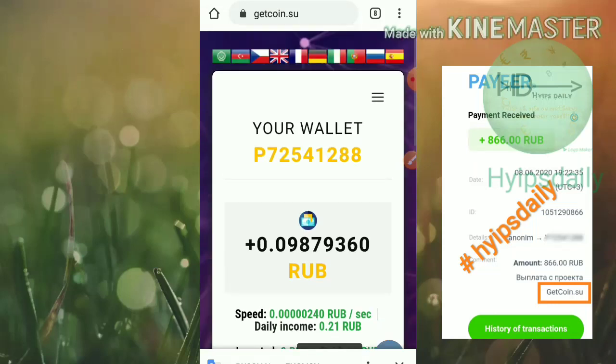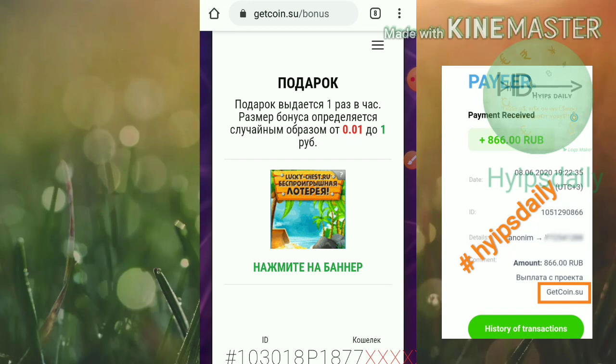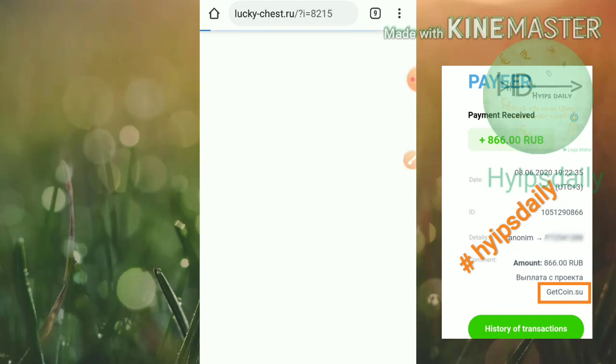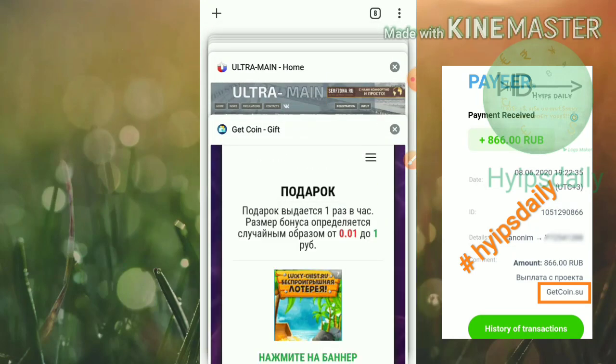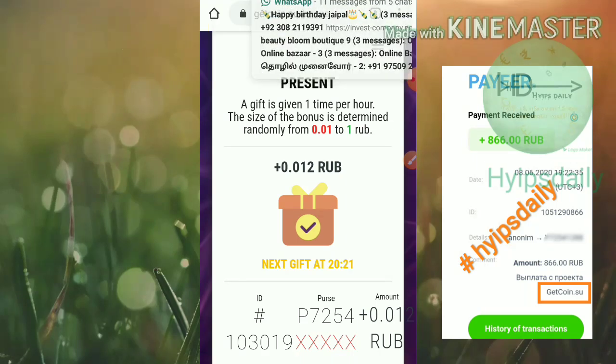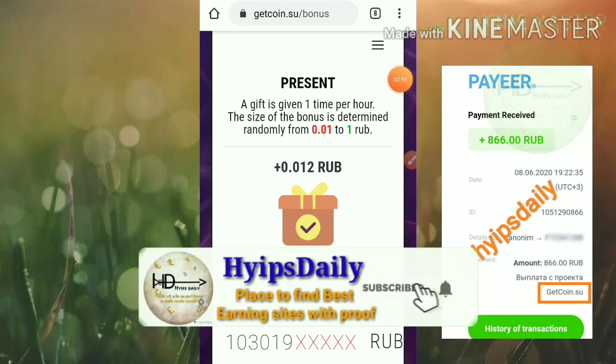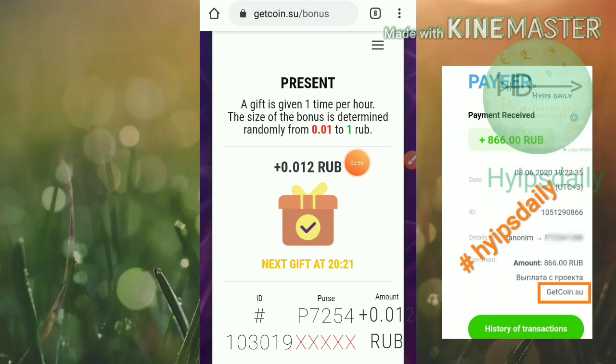You can also mine free rubles by going to the drop-down menu and hitting the present button, which directs you to the bonus page. You go to the banner and return back to the site. You can see I earned 0.012 rubles from here. Every hour you have a chance to earn nearly 0.01 to 1 ruble free from this site.